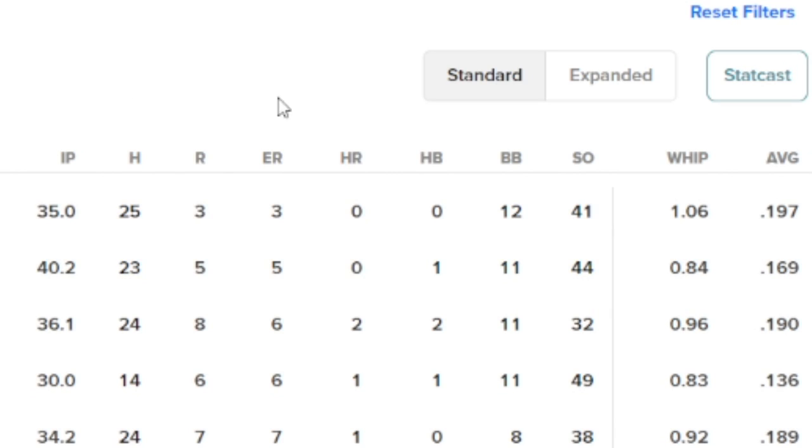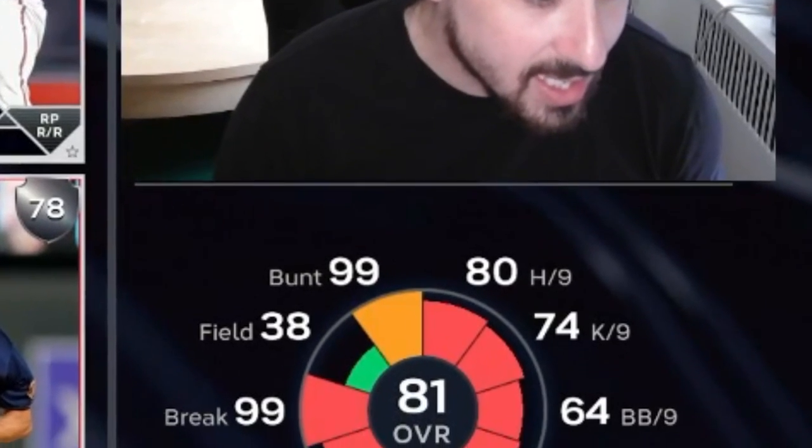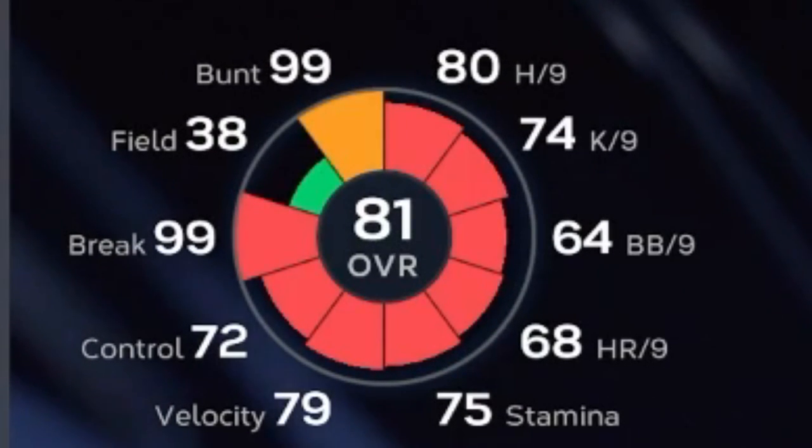Looking at Sonny Gray's WHIP — it's 1.06, so he's giving up just barely over a walk or a hit per inning, which is absolutely fantastic. He's giving up less than a hit per inning with an 80 hits-per-nine attribute, so I think that gets buffed up to around 85 or a bit higher. His walks per nine is about three per nine, so that 64 walks-per-nine attribute might get a bump too. For sure his strikeouts per nine at 74 will jump — he's got 35 innings pitched and 41 strikeouts.